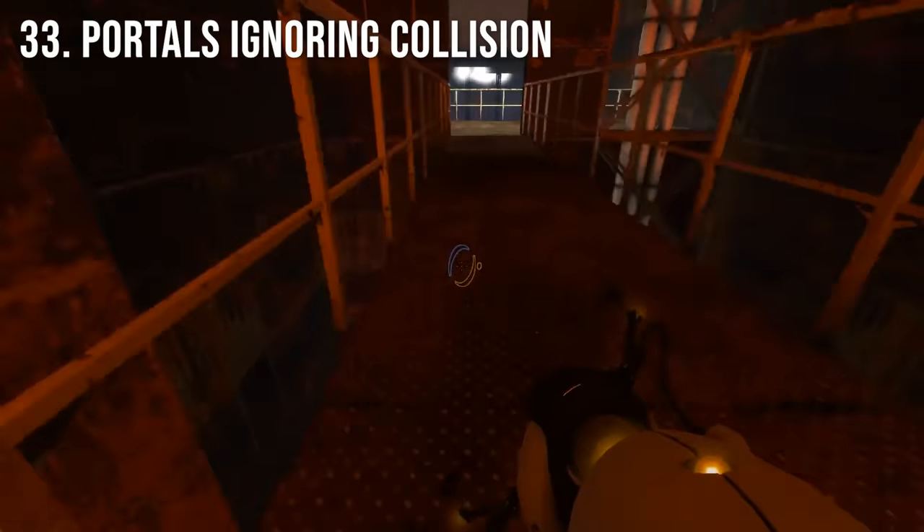Did you know that the largest entity in the game in terms of collision is the upper half of GLaDOS's body? It's actually larger than the entirety of the first map of the game, and is almost as tall as Chamber 18's ending room.